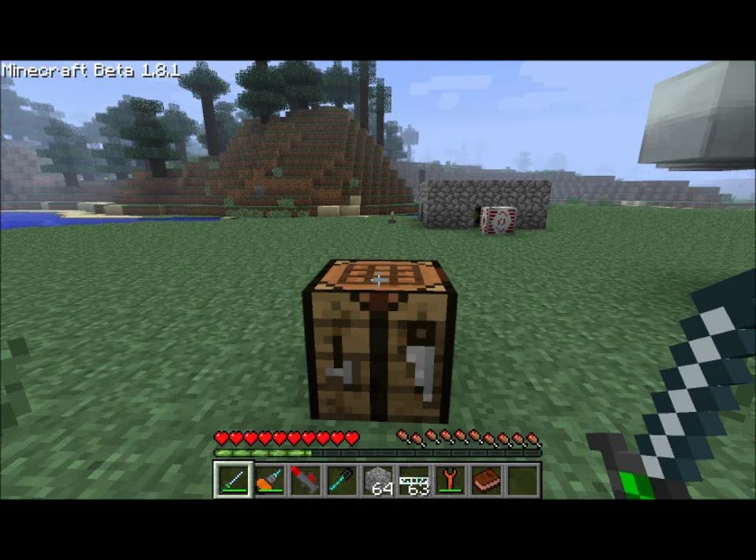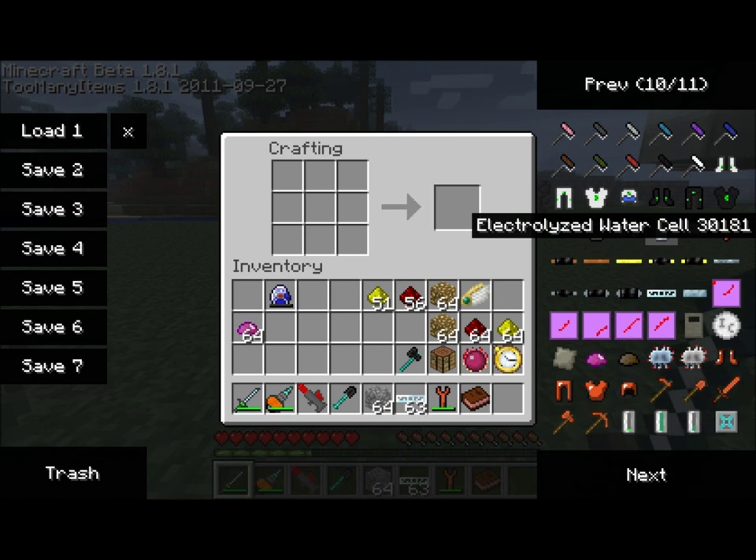Hello everyone, this is Direwolf20, and today's tutorial is on the Quantum Armor Suit. The Quantum Armor Suit is pretty awesome — it's probably one of my most favorite items in Industrial Craft, if I do say so myself. It pretty much adds a lot of neat features, and why don't I get started showing them to you?